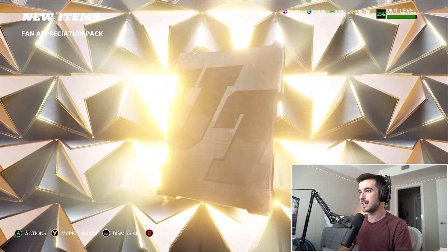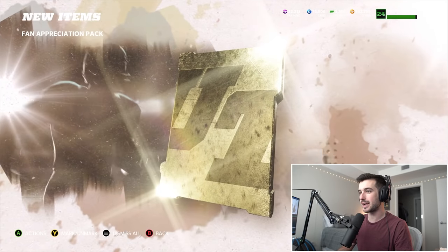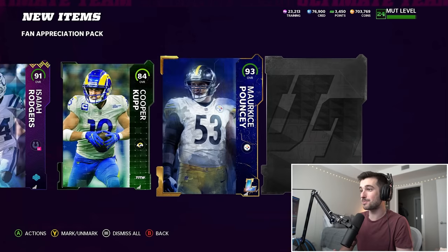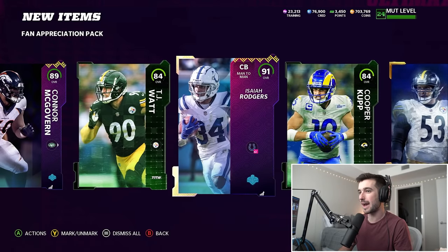It's not a golden ticket, though. If we pull any golden tickets, I'm gonna give them away. 84 middle linebacker — not what you want to see on the first card as an elite pull. I think this is a veterans player, Levante David. We're gonna do a team check-in soon. This is a gold legend, could be a large one — 89 Johnny U. Marquise Pounce, that's definitely a good center for us. We got 91 Isaiah Rogers twice in the same pack. Super cool.